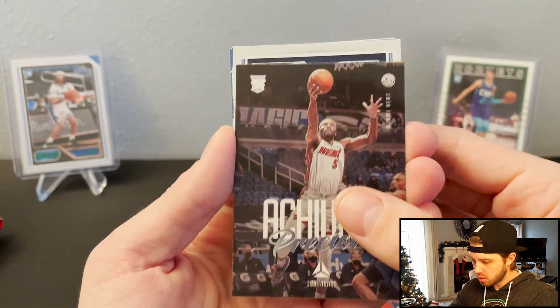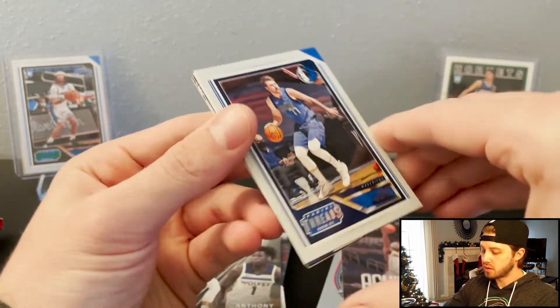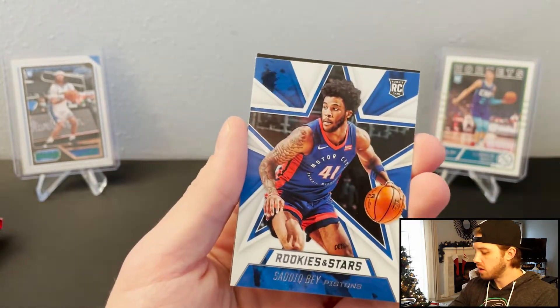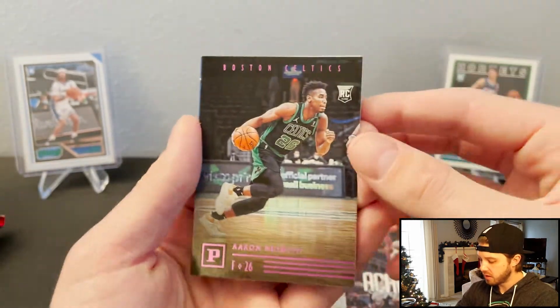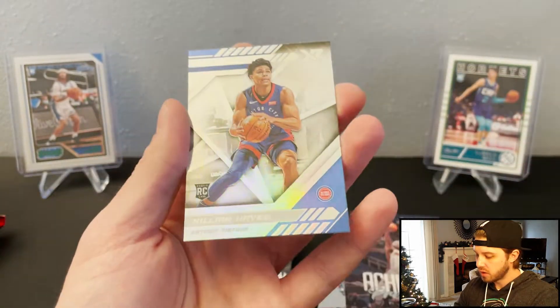Achua. We've got the Luka Threads. Rookies and Stars — Sadiq. Once again, that's the blaster exclusive. Pink Naismith. And then an XR Hayes.